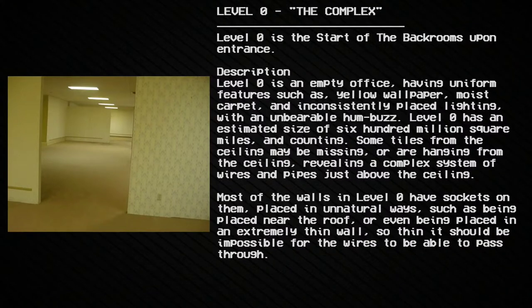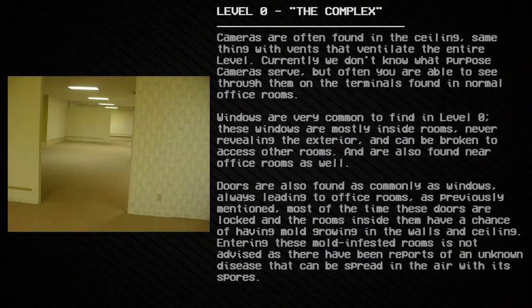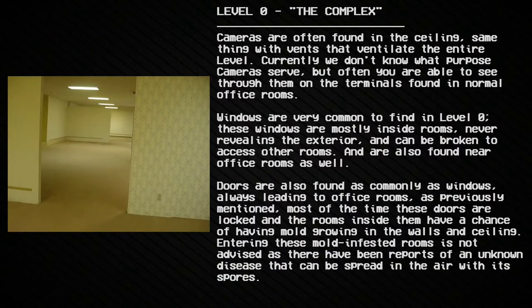Level 0 has an estimated size of 600 million square miles and counting. Some tiles from the ceiling may be missing or are hanging from the ceiling, revealing a complex system of wires and pipes just above the ceiling. Most of the walls in Level 0 have sockets on them placed in unnatural ways — such as being placed near the roof or in an extremely thin wall, so thin it should be impossible for wires to pass through. Cameras are often found in the ceiling, as are vents that ventilate the entire level.